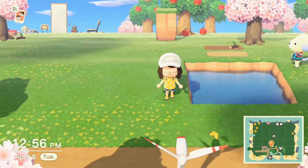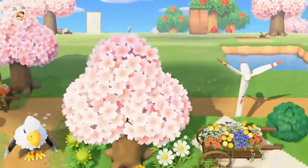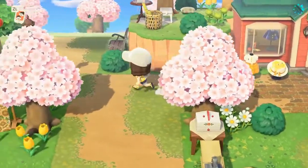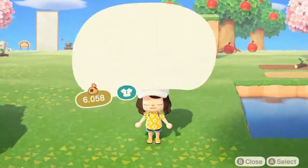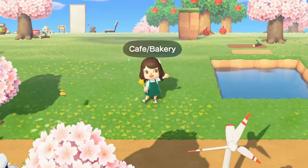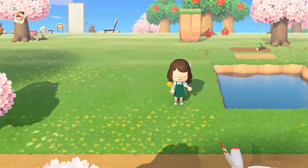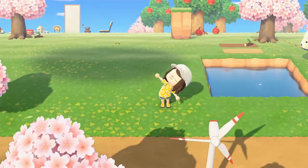Hello everyone, welcome back to my channel. If you're new here, I'm Sam, and today we are on my island of Kona Acres doing a speed build. The build is going to be between my resident services and my able sisters shop from last time. I've been playing around with ideas and it dawned on me — we are going to be doing a cafe bakery build today. I'm super excited. You come in, go to resident services, grab some coffee and bread, get your laundry done, grab a snack — it's just a really good spot for that.